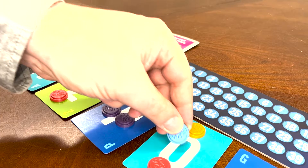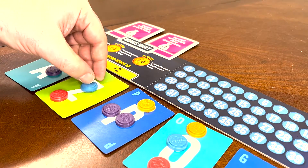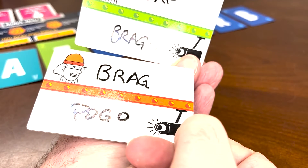Grab your gadgets and synchronize your watches. We're going on a Word Heist. The goal of Word Heist is to earn the highest score by spelling words using letters that are laid out in the center of the table. You earn points by signaling to your opponents which letters you've used in your word without them guessing what your word is.